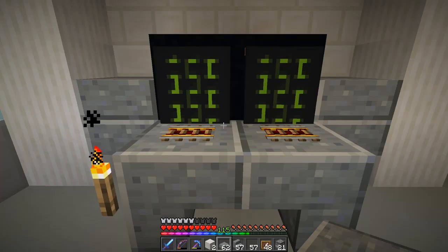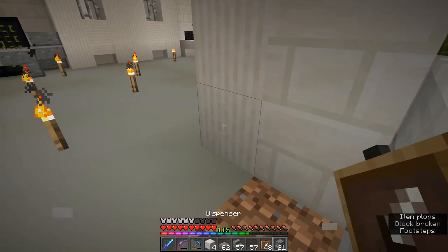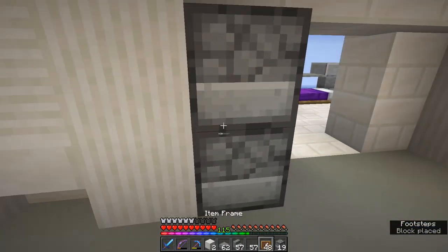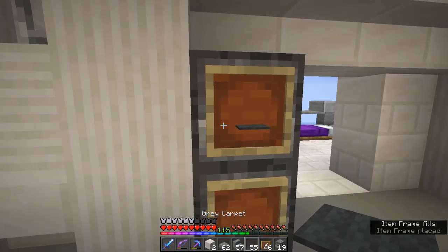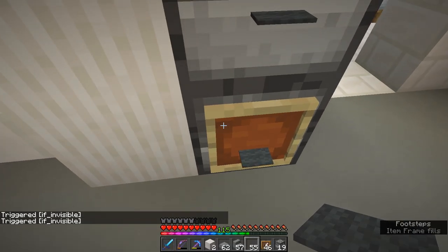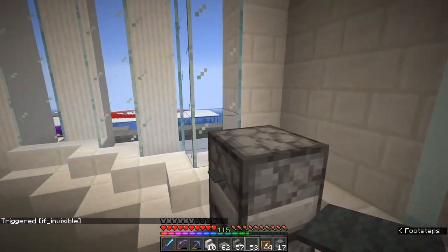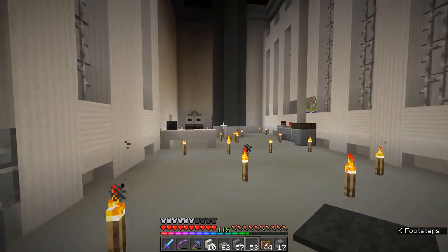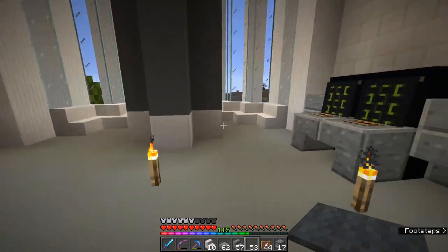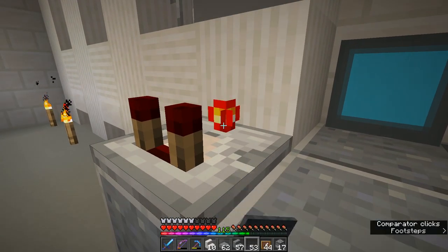We also want a couple of monitors up there. Using our item frames with maps — one is a map of this area as if it's like CCTV, and this is a map of the end void. Hide those of course. So you've got these little flat screen monitors — one's off, got this little computer thing. That's really funky. Then the last thing we'll do in this room is put in two more filing cabinets here and another one right here as well. I decided for a little change to put the handles facing a little higher up.